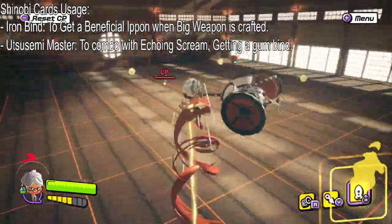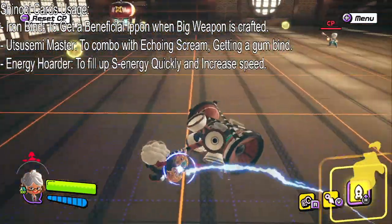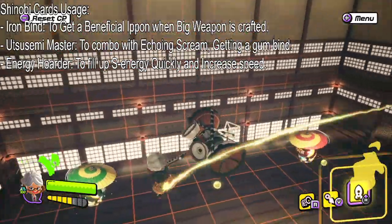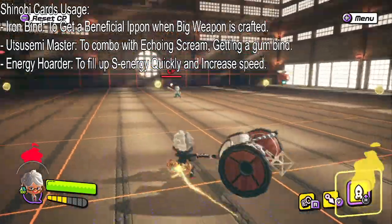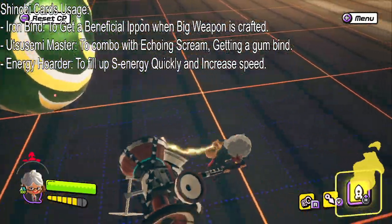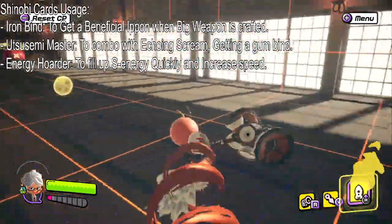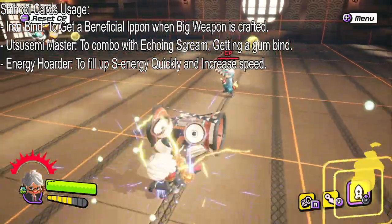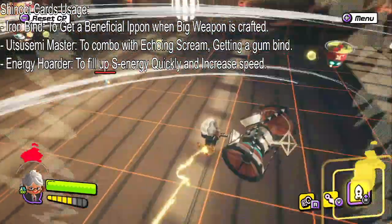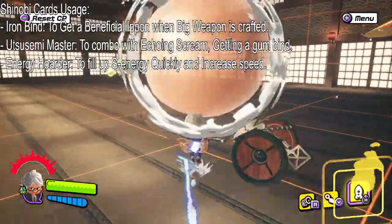There's so much stuff that can benefit this weapon — it's crazy. The next Shinobi card is Energy Hoarder, which fills up S Energy quickly and increases speed. I'm going to empty out my gauge by dashing around. You can notice that my S Energy gauge is getting depleted. If I go to one of these orbs, it fills up greatly — you saw how quickly that was? Normally without the Shinobi card you get one to two S Energy, but with it you get up to five. With the assist code, you also get increased speed. Every time you collect an S Energy orb you can see an aura on your character showing the speed boost for a short period of time — which is really good.